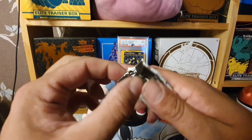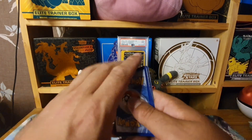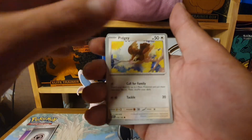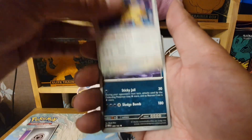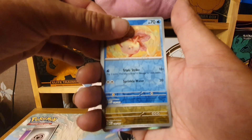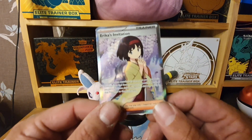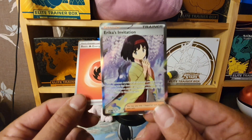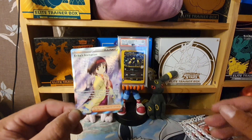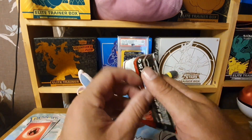Pack 3: Lickitung, Venonat, Pidgey, Metapod, Rattata, Daisy's Help, Goldeen Reverse, a very nice Dragonite Reverse — and just like when I did Japanese, my first pull is Erica's Invitation. This is just the Secret Rare version, not the Special Illustration version. Very nice holo there.